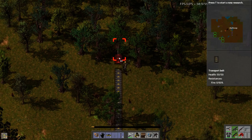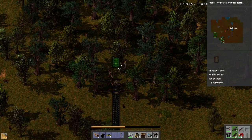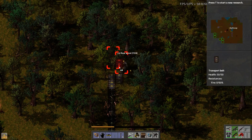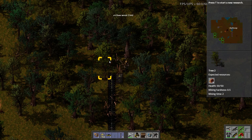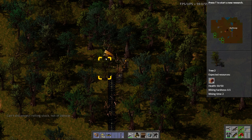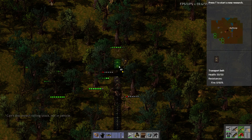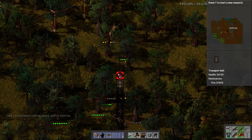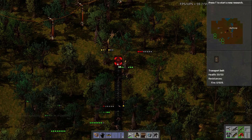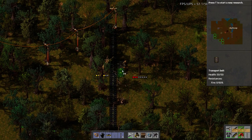Oh no, trees — my worst enemy. People say rocks are worse, I don't believe that. Trees are way worse. Trees are the bane of my existence. Rocks? There's not that many. Trees are kind of worse because they're easier to clear out but there are so many of them. Hate forests.